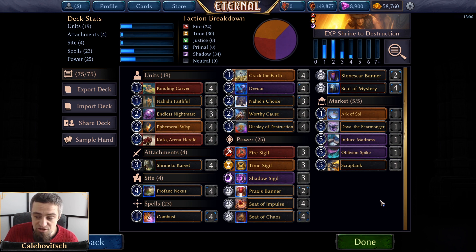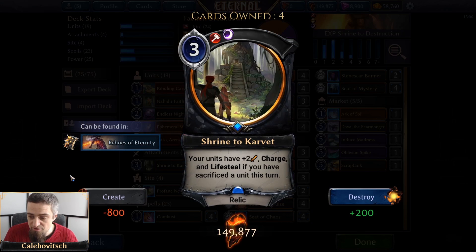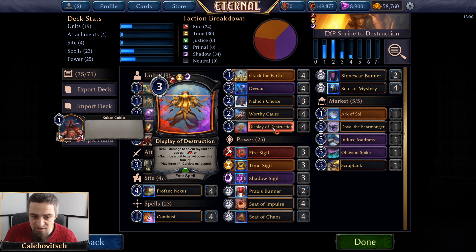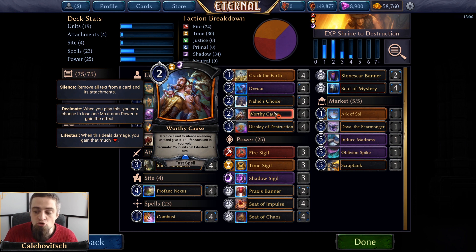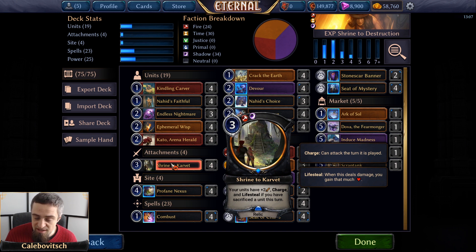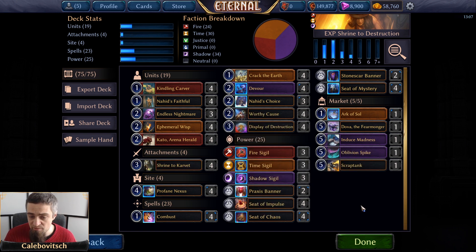One interaction worth noting: there are spell negation effects in Expedition like Daring Griffon and Numbing Call. If you have Shrine to Carve It in play and you play a spell that says sacrifice a unit as a cost — like Combust, Devour, Worthy Cause, or Display of Destruction's second mode — you're sacrificing the unit as a cost. If the spell gets negated the effect doesn't resolve, but the unit has already been sacrificed, which means Shrine to Carve It still gives your units the aura boost. A neat thing to remember.